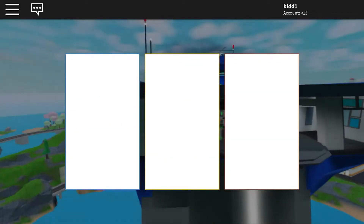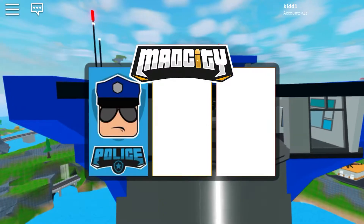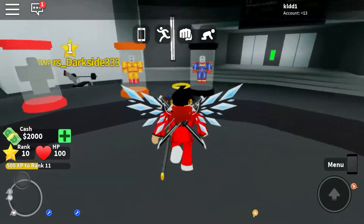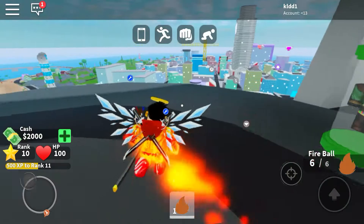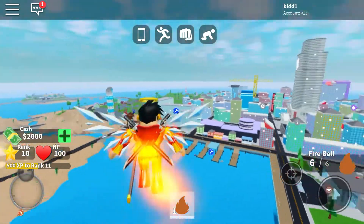I'll be showing you where it is and how you can get it. To get this, you definitely have to be a superhero. Choose a hero — I'm going to choose Inferno — become the Inferno Master, then fly to exactly where I go.